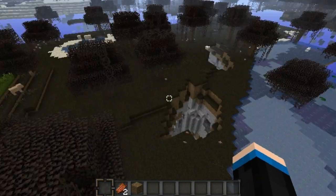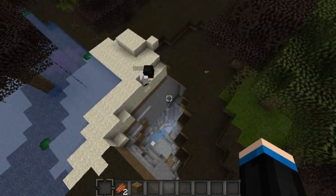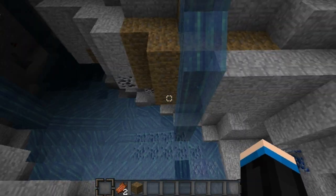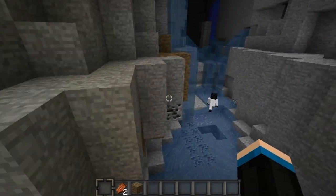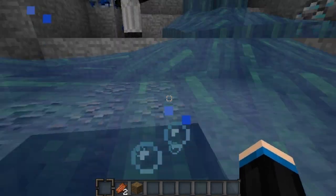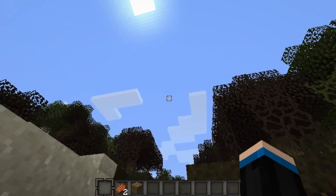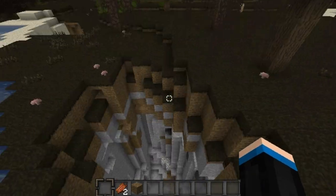If you go into the first hole on the right, you can see all the way down to diamond level. It leads into an awesome ravine, and there's a mineshaft inside it as well. Come down here, place a few torches, and voila — diamonds, lapis, iron, and coal. Your usual ravine stuff, but look at the drop from ground level to diamond level. It's very good.